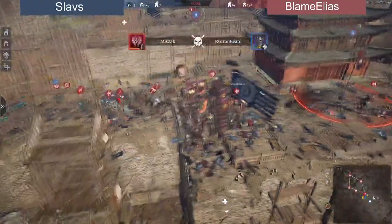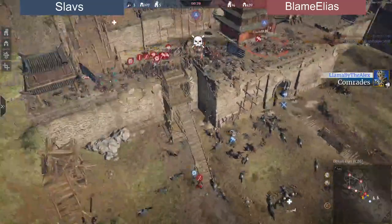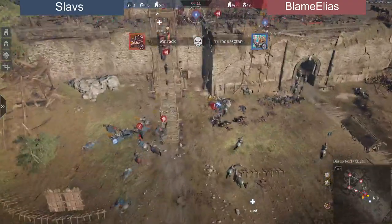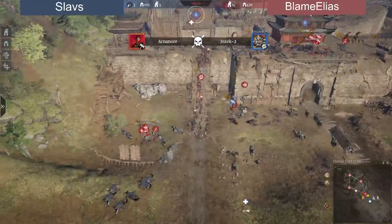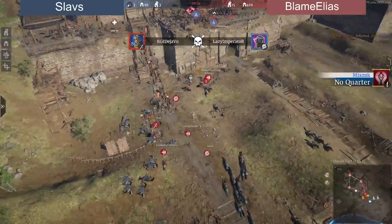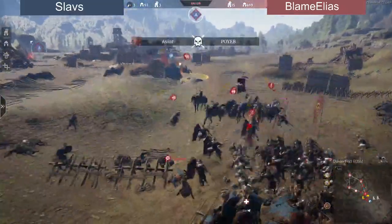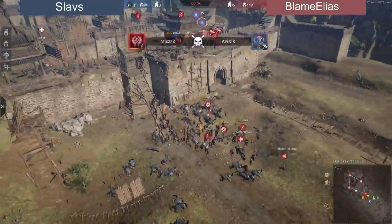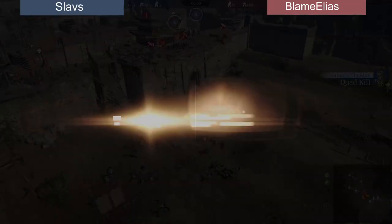Only 30 seconds left — there is no way for Slavs to get onto the point anymore. A lot of cavalry is being used from Blame Elias, but they don't even need it. Slavs have their cavalry out but it's another sally out from Blame Elias — they're going to finish this game just the way they started it, outside the city, retaking all their land. Blame Elias takes the game one victory against Slavs. Very impressive — GG to Blame Elias in this first round.